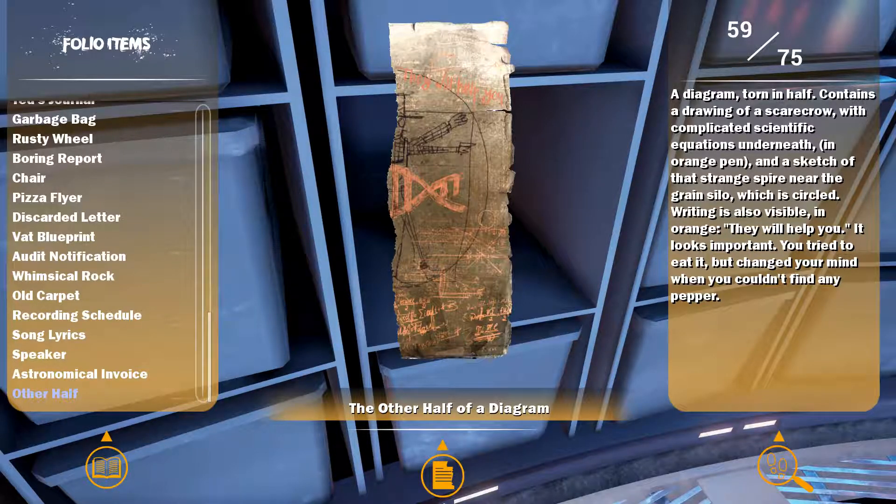Writing is also visible in orange: 'They will help you.' It looks important. You tried to eat it but changed your mind, but you couldn't find any pattern.